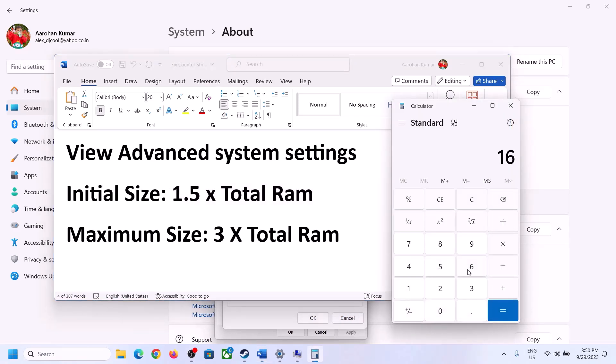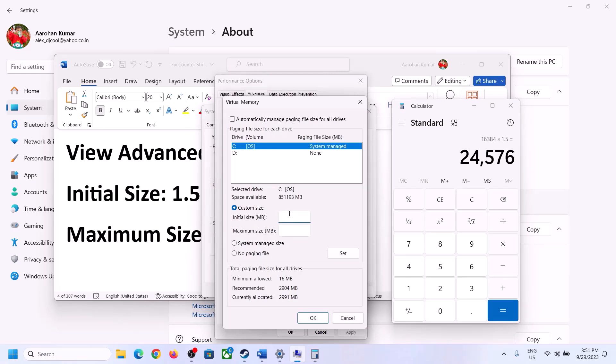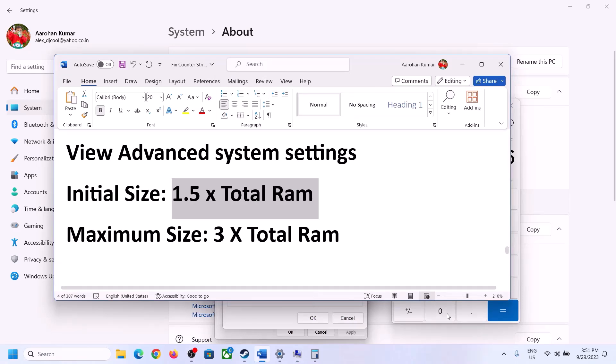So 16 GB is 16,384 MB. Multiply by 1.5 to get the initial size: 16,384 × 1.5 = 24,576. So the initial size is 24,576 MB. For the maximum size, multiply total RAM in MB by 3: 16,384 × 3 = 49,152. So the maximum size is 49,152 MB.